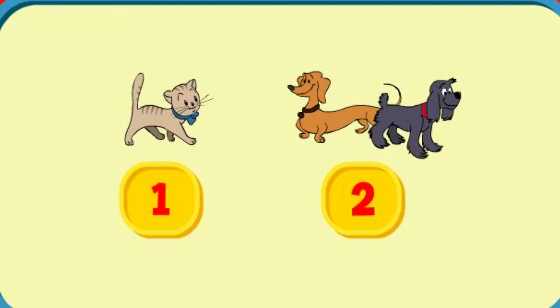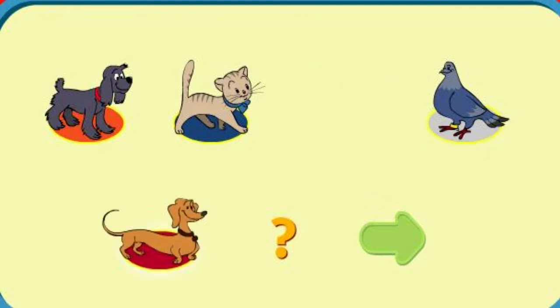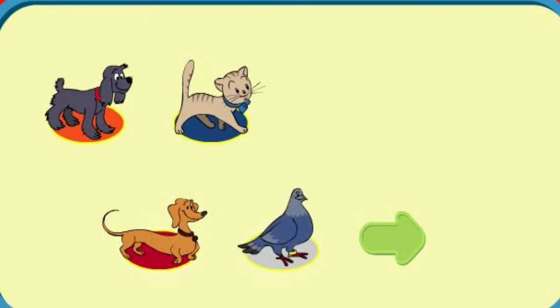Choose the one-player or two-player game. Player 1, who would you like to be? Great! You'll be Hundley. Player 2, who would you like to be? Great! You'll be Compass.